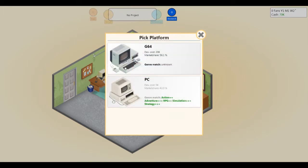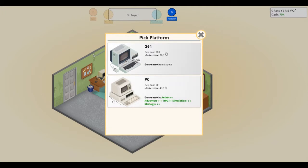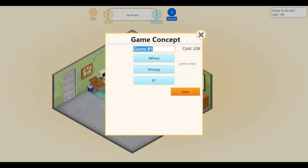On the PC you see the G64, which is the Commodore 64. You can see their market shares, the development cost for them, and if you have hints, genre matches. I've never made anything for the Commodore 64 because, well, I know how that story ends. So PC.